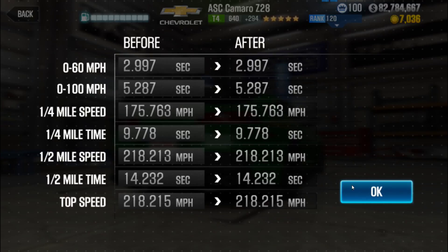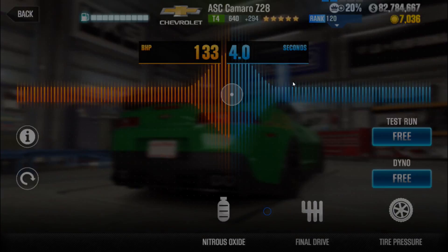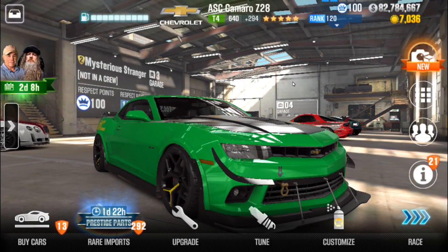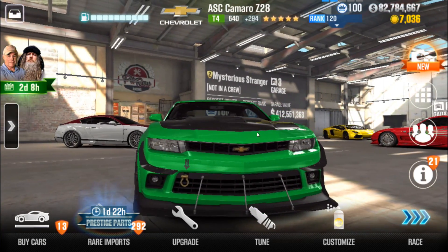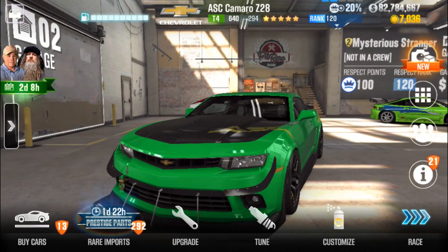14.2. For a brand new ASC, which is supposedly a tuner Camaro Z28, I really thought Natural Motion would give us something a little more competitive to the Nissan Silvia and possibly the NSX. But instead, we get a car that's basically retuned to perform almost exactly as slow as the 5-star Z28 from two years ago.